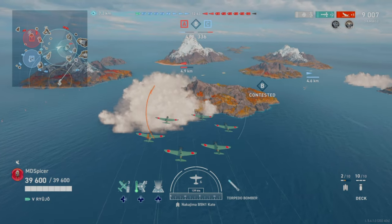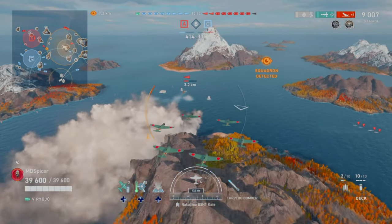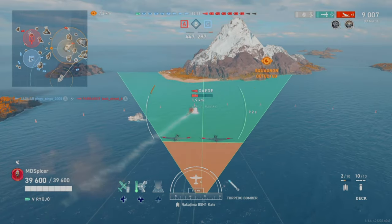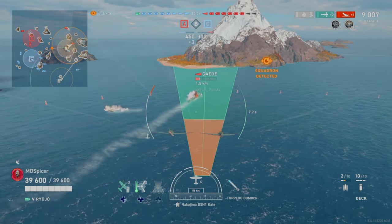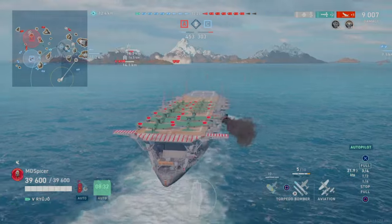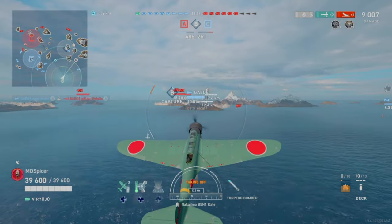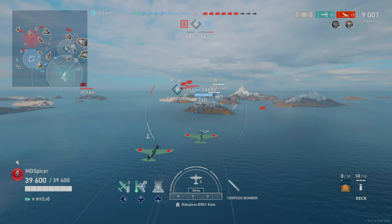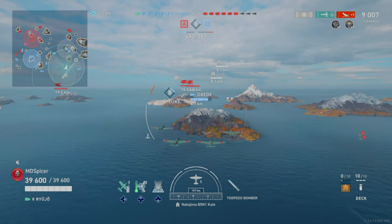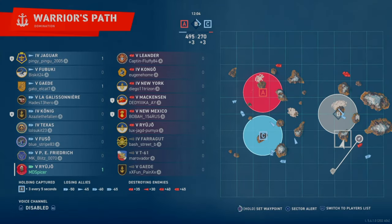I'm trying to push these destroyers out of the way and give my team an advantage. I spot two enemy torpedoes, which frees up my destroyer and battleships to avoid them much quicker. I drop torpedoes to straddle the destroyer and keep it on a straight path — that's what you should do as an aircraft carrier player: maneuver the enemy into spots beneficial to your teammates. Those torpedoes kept the Gate moving the direction it did, and our destroyer got the kill.